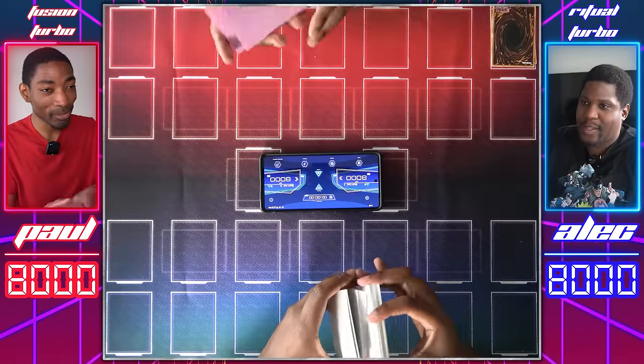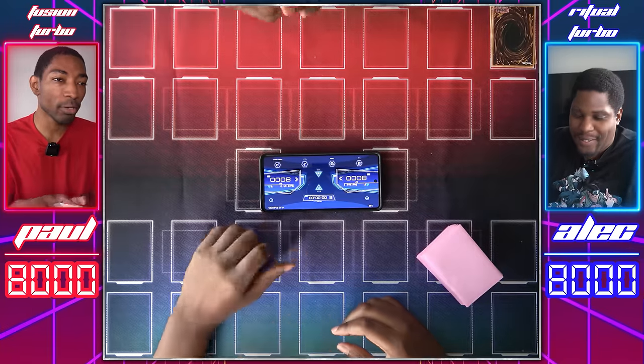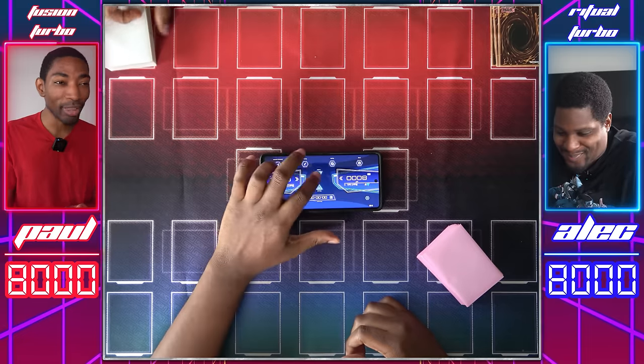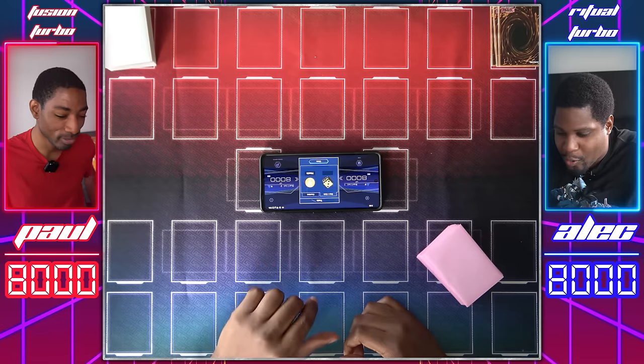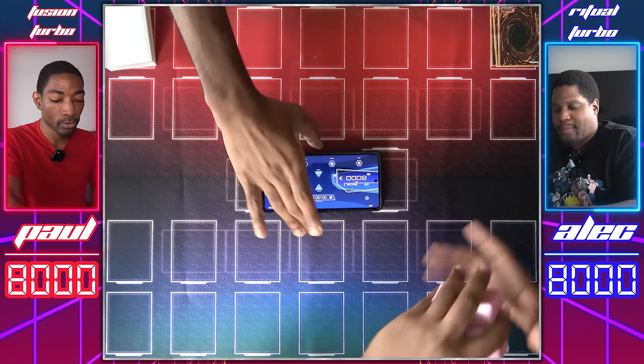I've changed my deck this episode — I've consolidated some things, it should be more consistent. You might notice I have an extra deck. I have an extra deck and I'm gonna be Link summoning all over you. We'll do a high roll — roll four. Four, okay. I rolled five. Your choice. I'm going first, Duelist.